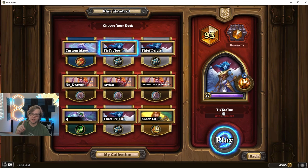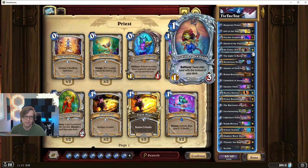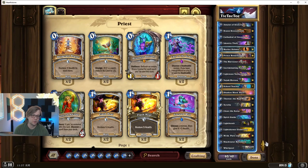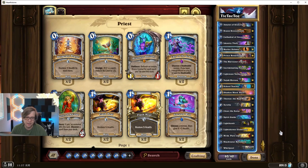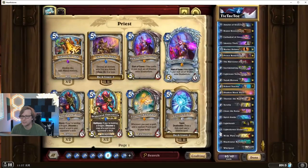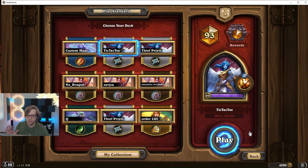Shoutout to Tic Tac who had the original list. I made some changes — it's about four cards different now. I added Sir Finley. Tic Tac hit I think number one legend, or at least top 10, with something very close to this. His idea included Mida and stuff, but he plays more dragons instead of Spirit Guides. The dragons are gonna come back in if there's more control in the meta, but right now playing them on five has felt too slow.